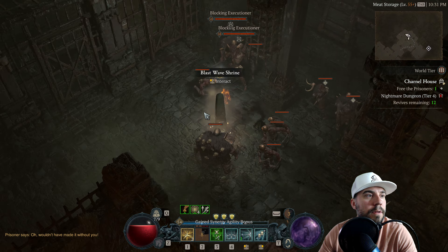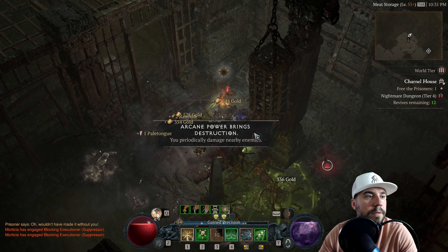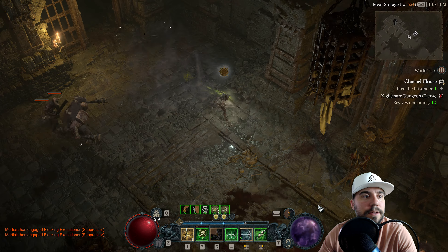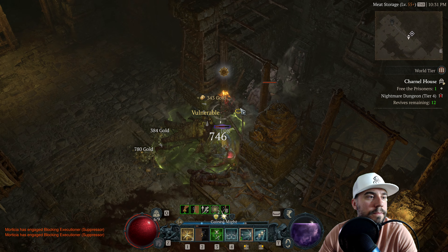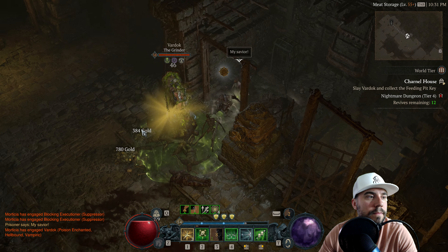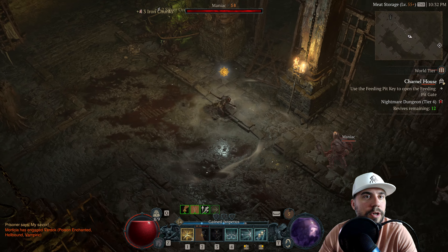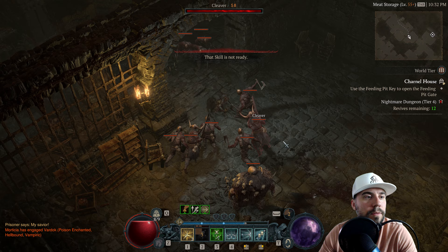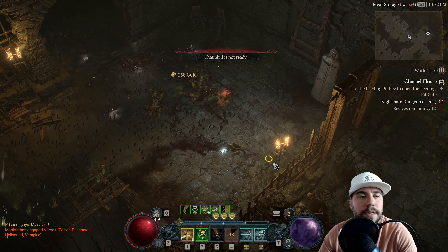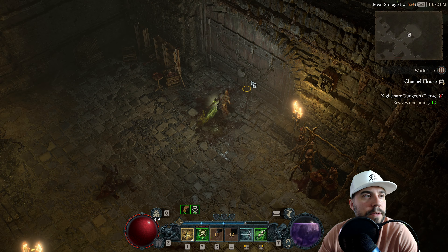There we go — yes! Get out of there. There we go, get down here. Key check, keep going. All right, into the main room here.